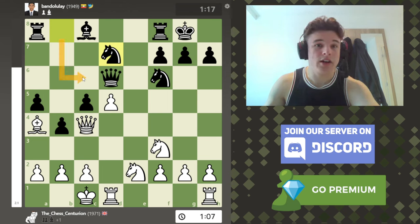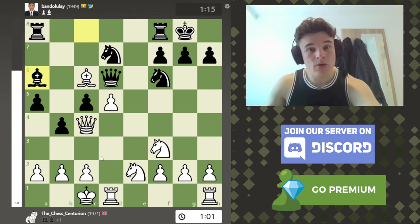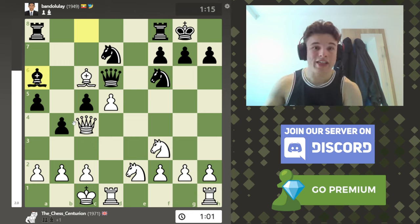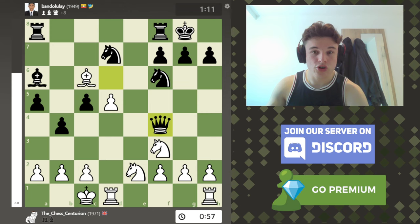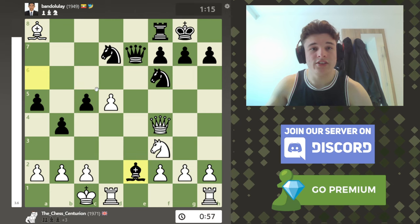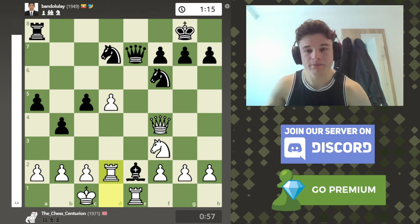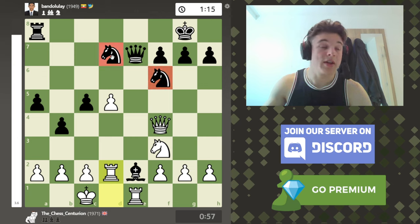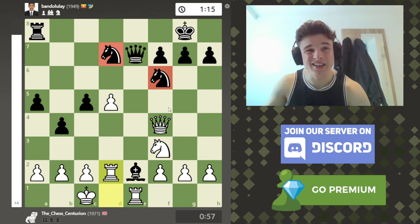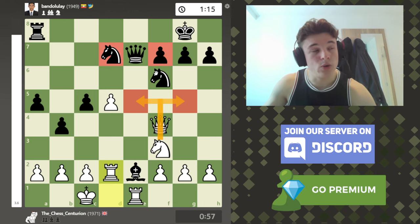He goes knight Bd7. The problem with knight Bd7 is, yes it develops a knight, but it also vacates the C6 square. I go bishop C6, attacking the rook. Bishop A6 into mezzo - now this move has been on the cards for a long time. Here it's not that good because, yes you skewer, but queen F4 forces a queen trade. If the queen tries to decline with a move like queen E7, then the rook's hanging. And if the bishop tries to take, then I pin his bishop to his queen - the bishop can't be defended and I'm going up an exchange.